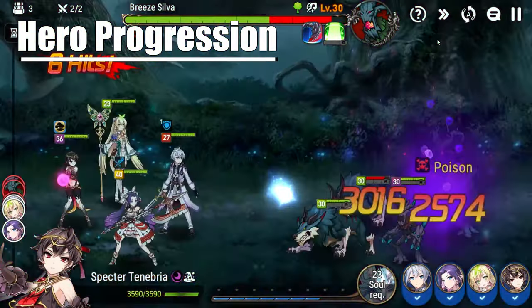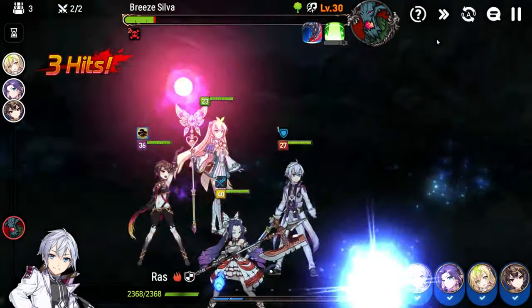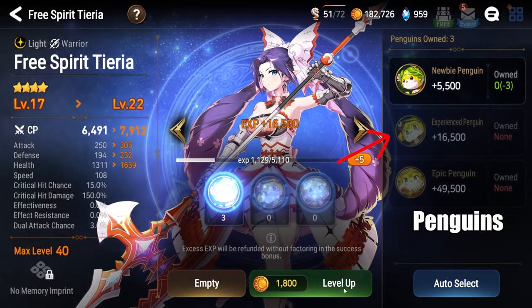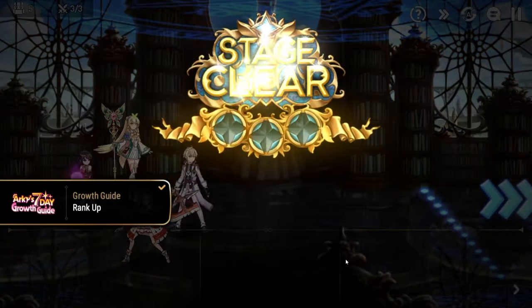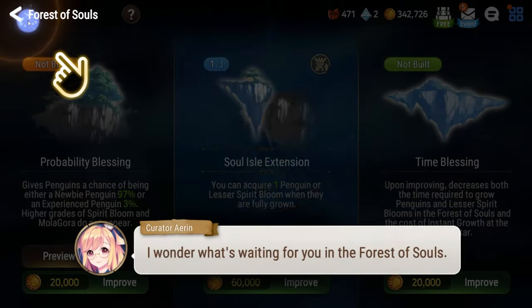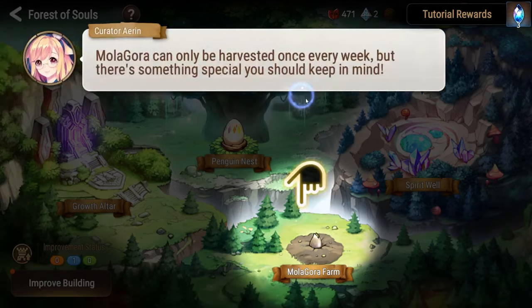The most obvious way to increase the strength of your heroes is to level them up. Levels can be obtained by bringing characters with you into various different PvE stages and gaining experience, or XP for short. You can also feed your characters penguins — creatures that provide large amounts of XP — by using the level up button found in the hero menu. Penguins are obtained via the Sanctuary's Forest of Souls, which is unlocked after Chapter 3, Stage 8. Use the Breath of Orbis you obtain throughout your journey in the Sanctuary to unlock new features to speed up your progress, things like creating spirit blooms to promote your heroes, as well as crafting equipment to outfit those same heroes.